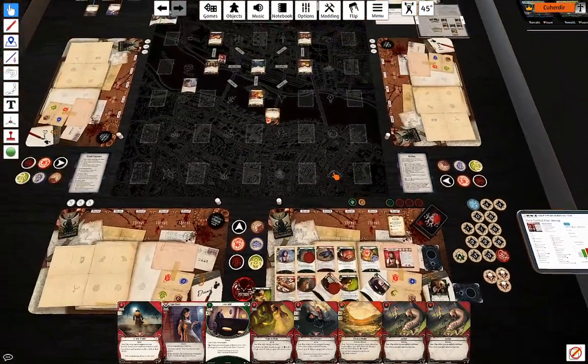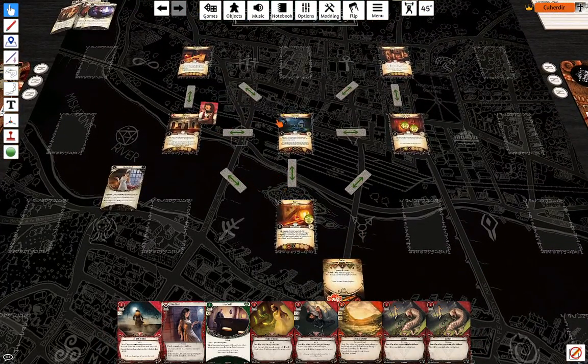Investigate again — three against four this time. Minus six — I'm going to use Eucatastrophe to get that clue. My last action is going to be move over to the courtyard.